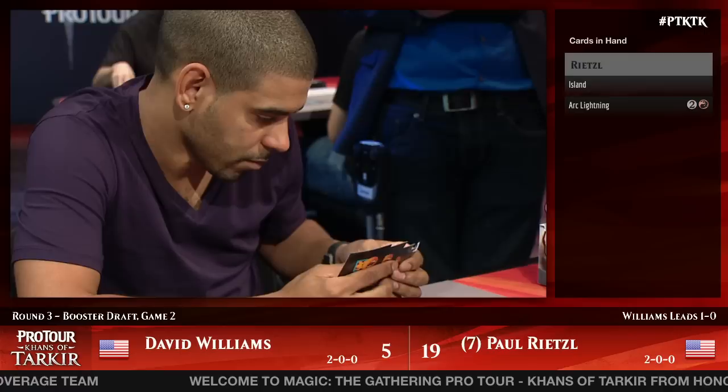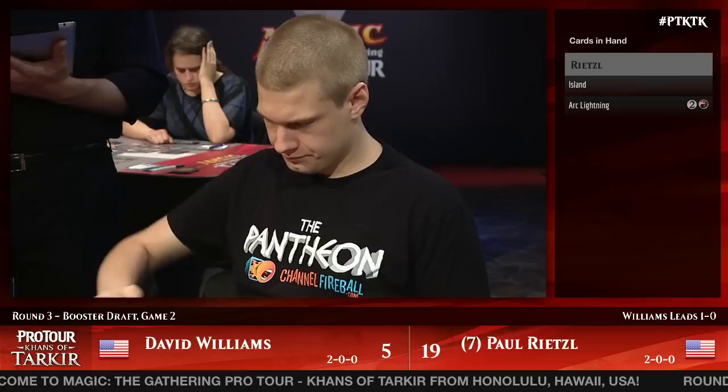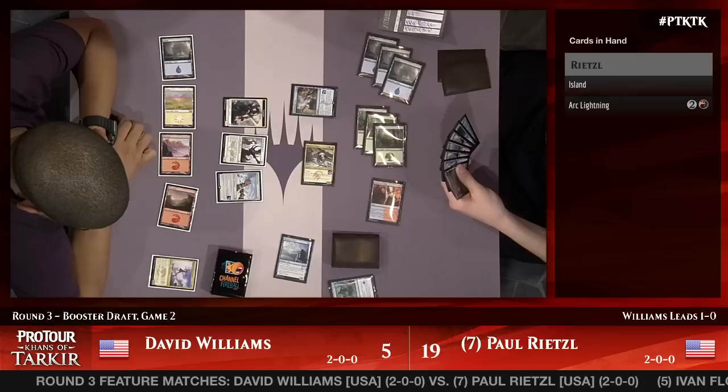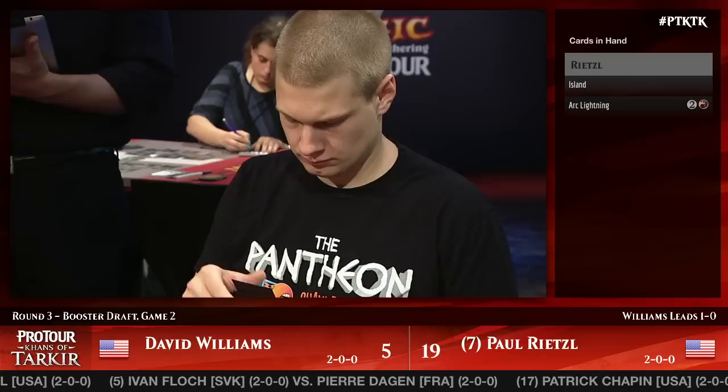Getting one of those blockers out of the way with Crippling Chill makes Williams fall further and further behind. These tempo plays are huge. The thing Paul has to consider is Williams just hit white mana, and he saw him discard Smite the Monstrous earlier. You'd think he would have fired it off — but if his threat goes away, the Crippling Chills and See the Unwritten get a lot worse since you only get one card instead of two without Ferocious.